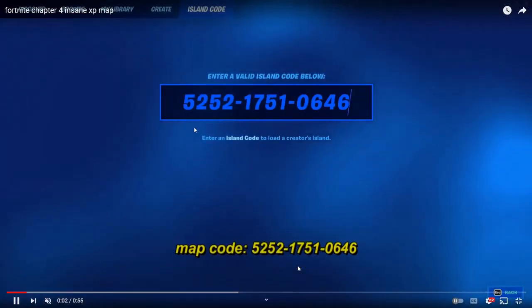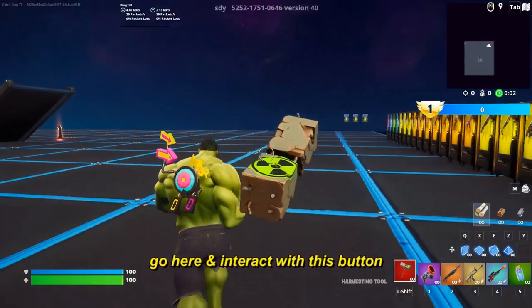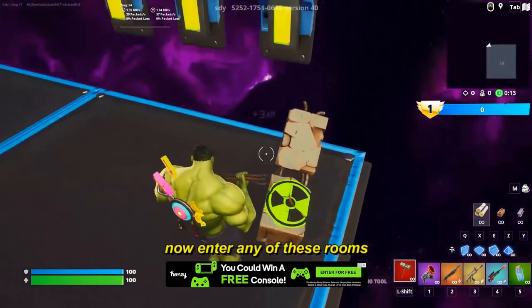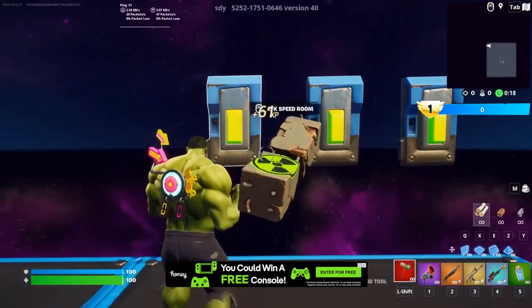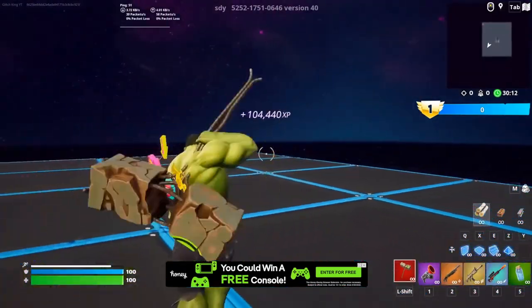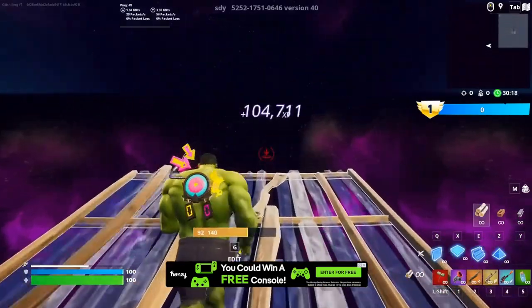There is an insane XP glitch, so this is the map code right now. Make sure to private your game. Now go and interact with this button. I'm gonna test this out so you do not have to. I am literally watching this right now — now enter the rooms and go AFK for at least 10 minutes to get high XP. We are watching Glitch King. Look how much XP is literally getting: 104,520. That is literally a lot of XP. We need to do this XP glitch literally right now.